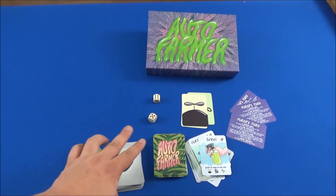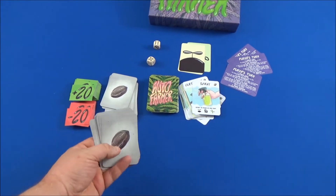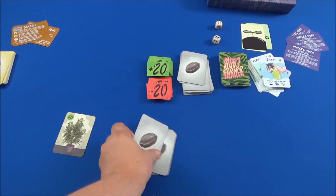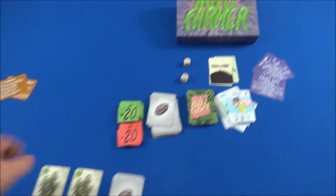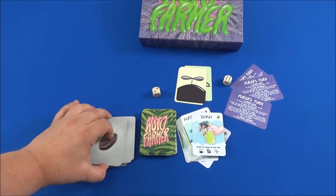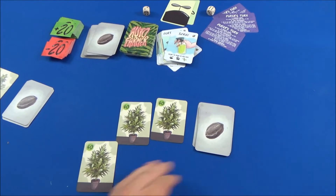You simply roll the dice twice — say a four and an eleven. The higher number is the number of seeds you draw from the pile, so eleven seeds, and then you can plant four of them right from the get-go. This is your whole setup. Then the next player does the same: a five and eight means he draws eight cards and has a garden of five plants.